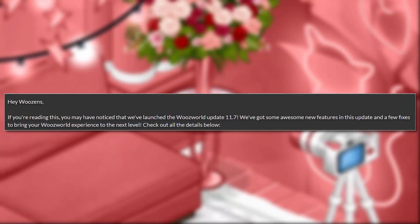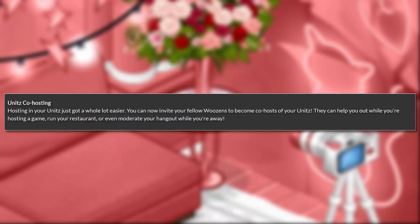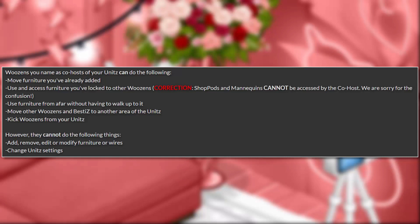Hey woozins, if you're reading this you may have noticed we've launched the WoozWorld update 11.7. We've got some awesome new features and a few fixes to bring your WoozWorld experience to the next level. Units co-hosting: hosting in your units just got a whole lot easier. You can now invite your fellow woozins to become co-hosts of your units. They can help you out while you're hosting a game, run your restaurant, or even moderate your hangout while you're away.